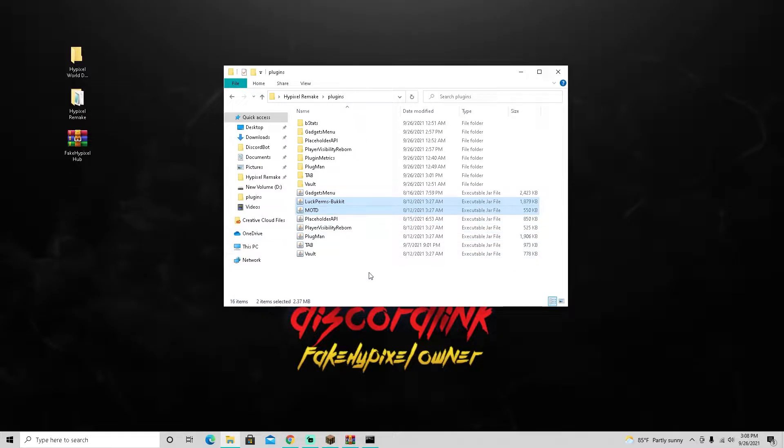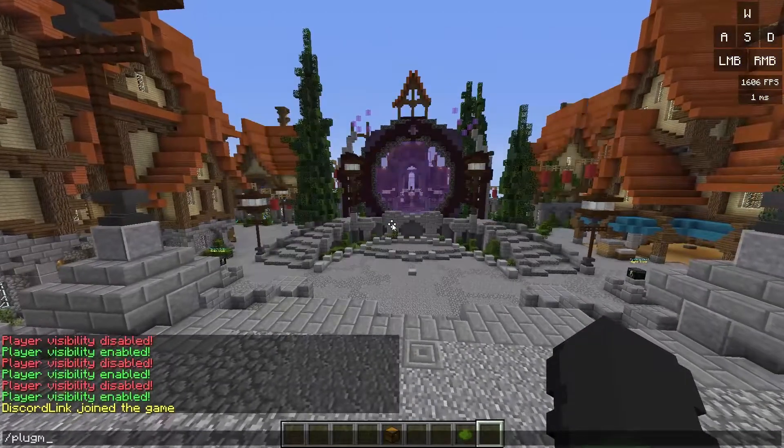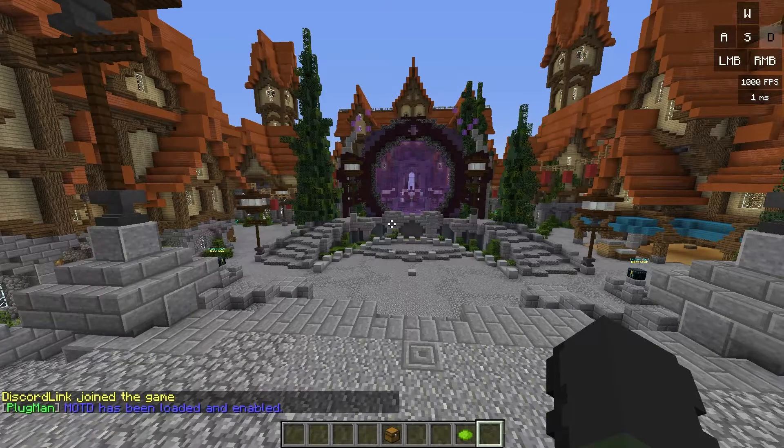Go back into your files — sorry, whenever I switch tabs out of Minecraft it goes black for a few seconds. As you can see here, I downloaded two new plugins: MOTD and LuckPerms. MOTD is for the message of the day, LuckPerms is for permissions. Download both in the description, put them in your plugins folder, then on the server do slash plugman load motd.